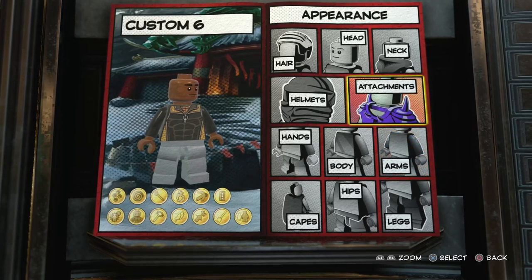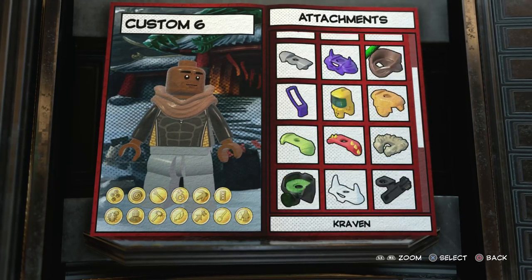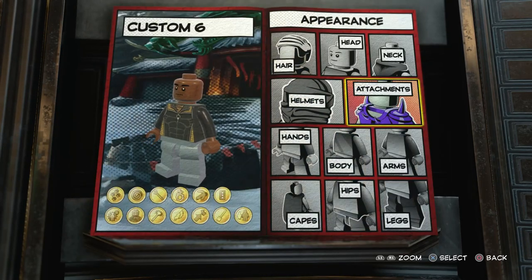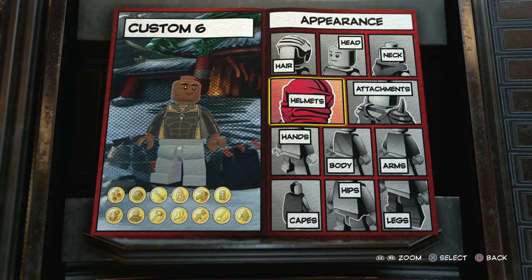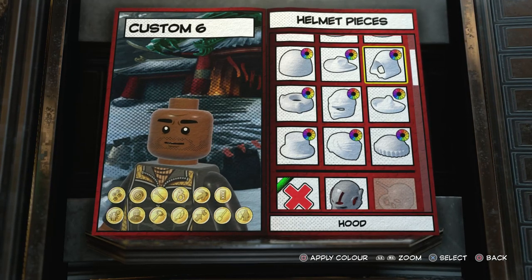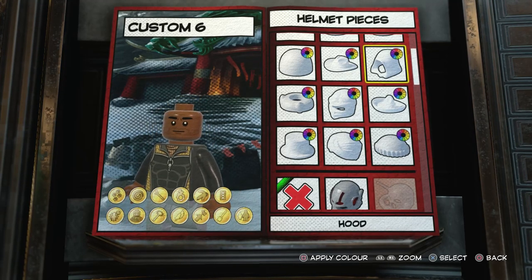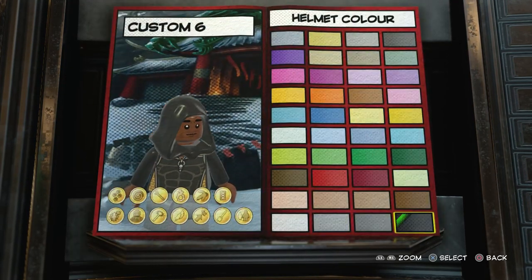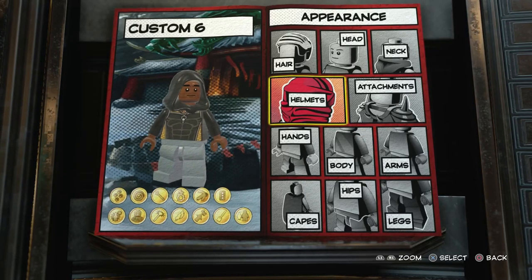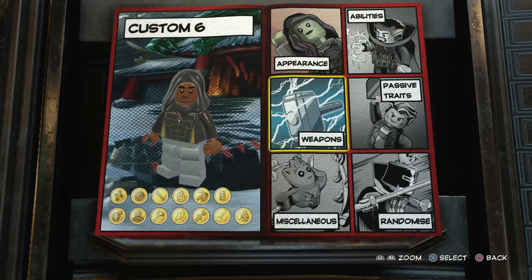We don't need an attachment — I mean there's this, but it doesn't look as good. And sadly there is no hoodie piece. The last thing we're going to do with the appearance is actually add a hood — it's a hood-up piece, and you do see him wear that in the show, I believe in the first season of Luke Cage. I actually like that more with the hood piece; I think it looks cooler. And that's pretty much it for the appearance. We don't need any weapons; we're now going to move on to the abilities.